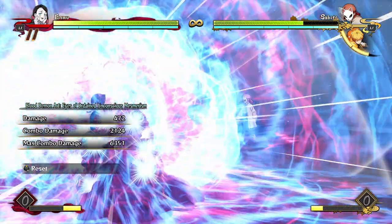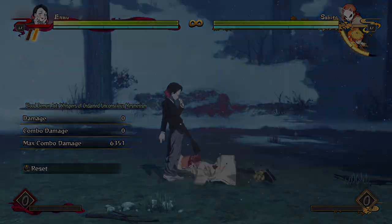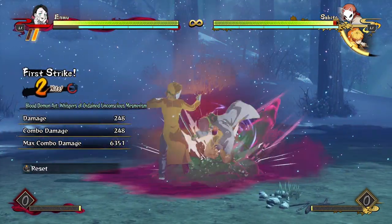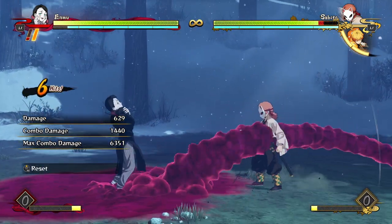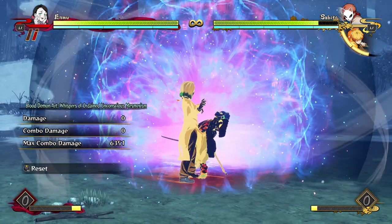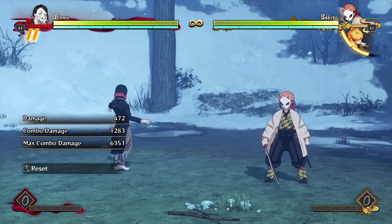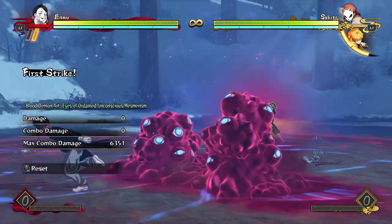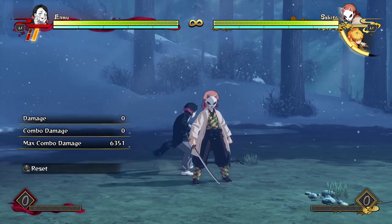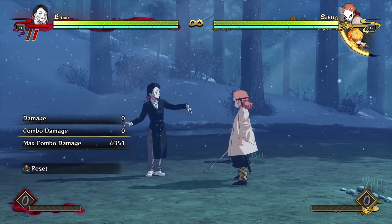Demon skill 1 and demon skill 2 are quite similar — just slightly different in range and speed. Demon skill 1 is your fast short-ranged one for up close. It's really good for canceling into things the opponent wouldn't expect — you can cancel into it mid-attack string and catch people off guard with practically 100% success. The only bad thing is they start a red combo, so you won't get too much damage, but you can get cool resets and open up your opponent easily.